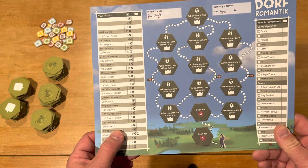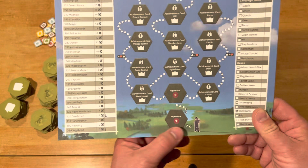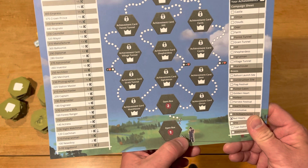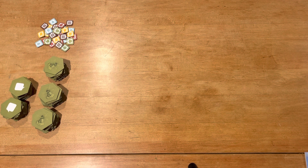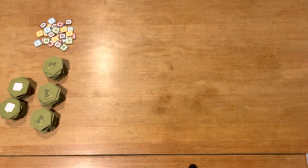The higher your score, the higher up you can move on the score track, and the more X's you can cross off. When you get to certain areas, you unlock them. You then do what it says, like open box number one. Box number one will contain more content — it'll help you score higher, give you more goals to work with. I'm not going to spoil anything beyond showing a minor example at the end.